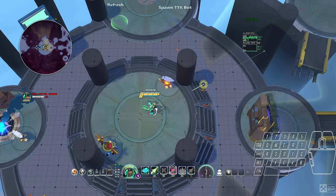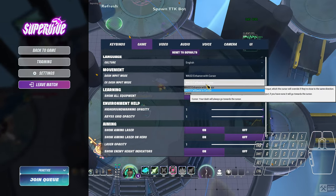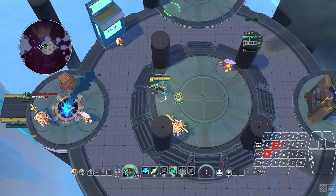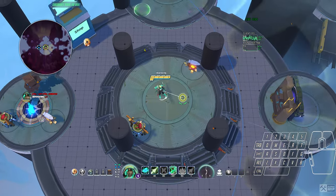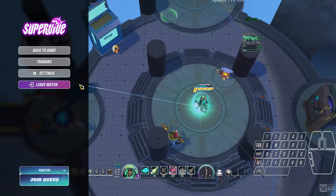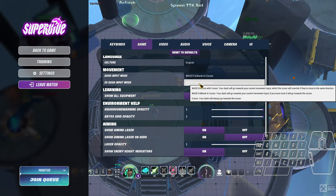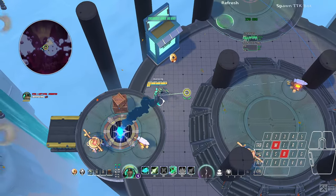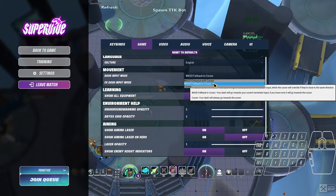I believe the second option — fall back to cursor — is the better way. The reason the first option exists is so you can dash out of the eight directions in a full 360 by being perfectly accurate to your cursor. But I don't think it's worth it given the chance you could dash the wrong way if your cursor is close to you and you're strafing, and you accidentally dash in and die. It's better to have it on fall back to cursor.